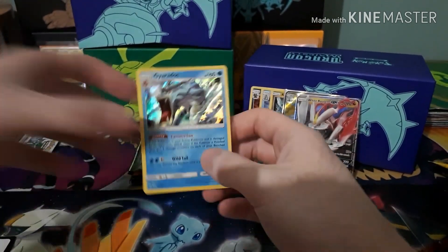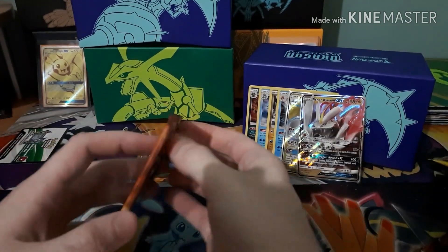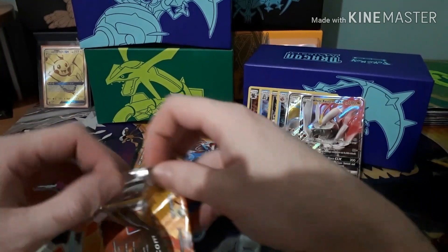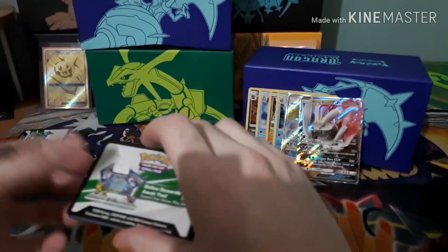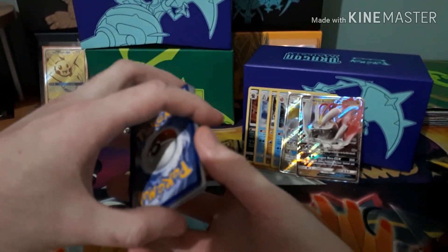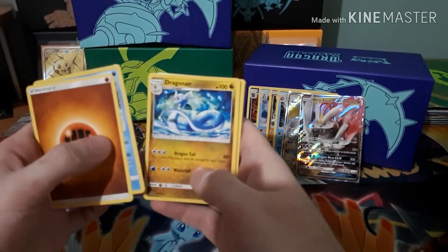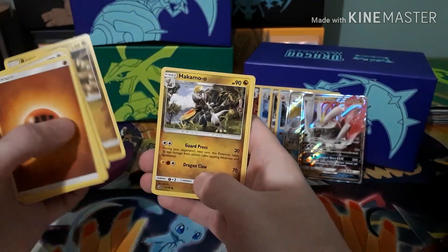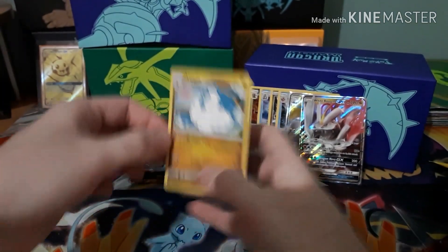Got Fighting-type energy, Milotic, Dragonair, Zinnia, Kangaskhan, Horsea, Bagon, Hakamo-o, Torchic, Reverse Charmander, and an Altaria. Very cool — we love those Altarias. It does 20 more damage to your opponent's active Pokémon with your Dragon-type Pokémon.